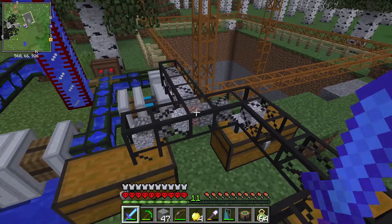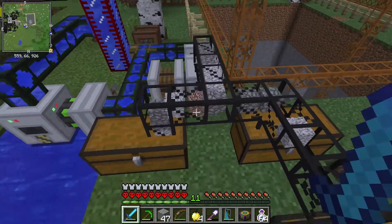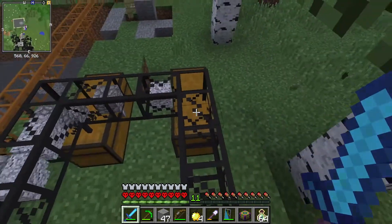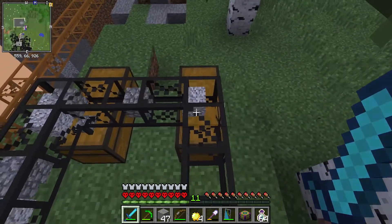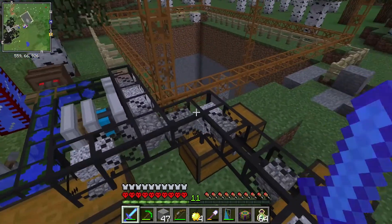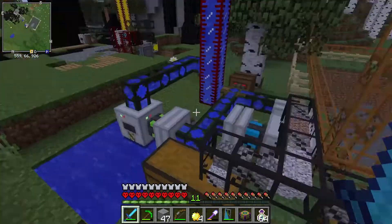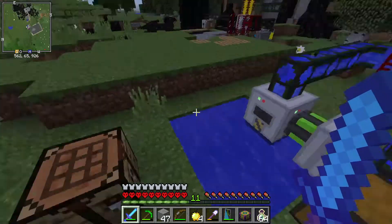So today I'm going to be getting some pipes that will actually sort these items, so I can get all the cobblestone going in one place, all the coal and iron in one chest — each item type going into its own particular chest. That's what I'm going to be working on today.